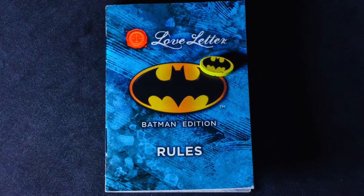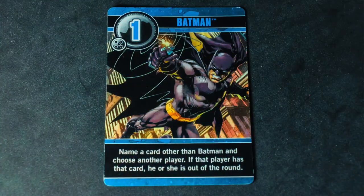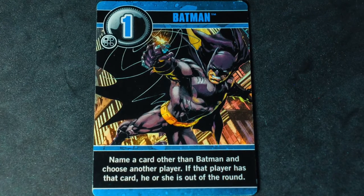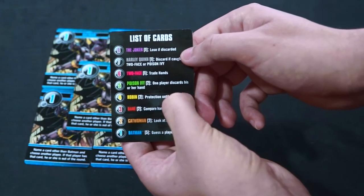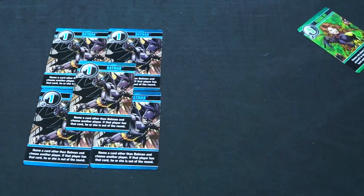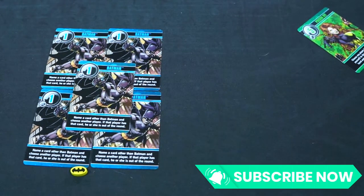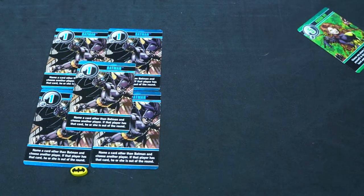Let's take a look at these cards in detail and explain what these effects are. The lowest numbered card is the number 1 — it is the Batman card. When played, you are allowed to select a player and say the name of a card. If you are correct, that player discards their card and is out. If you guessed anything other than Batman or Robin and were correct, you get to collect a bonus token. If the player played a Robin for protection or you guessed incorrectly, nothing happens.